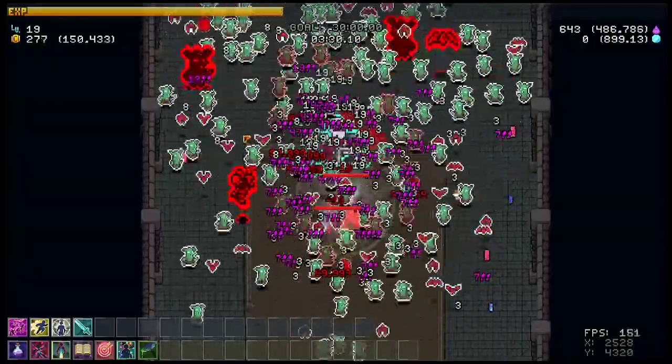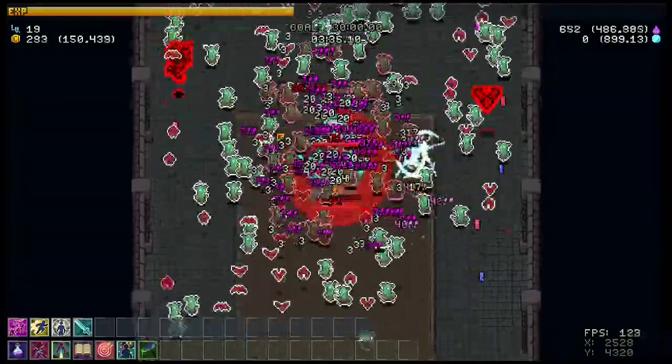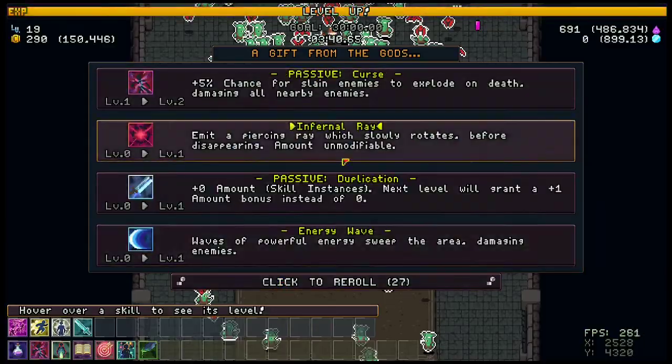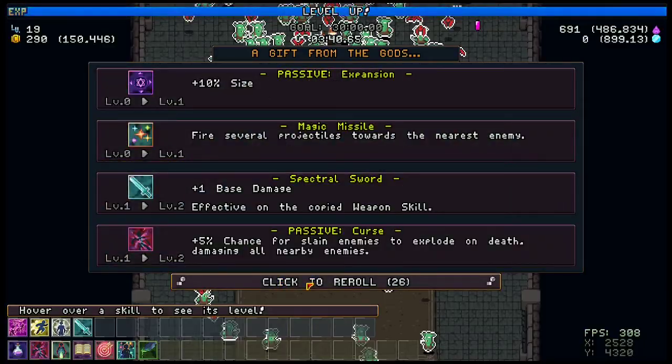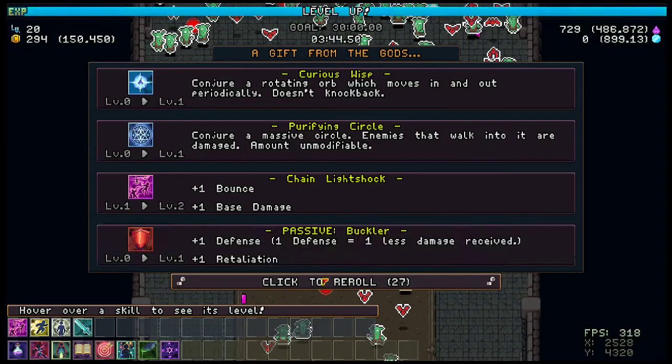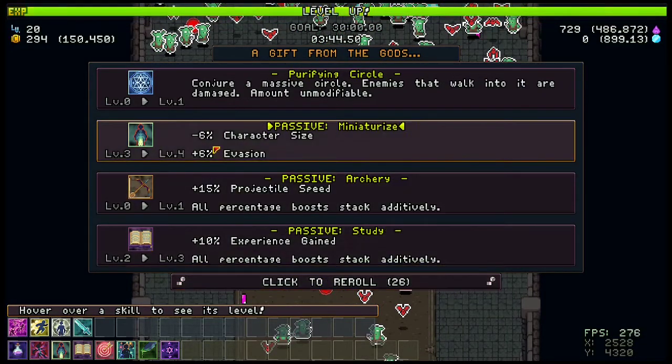Saving rerolls gives you a little more survivability. Say if for some reason you take a ton of damage and you're at like 10 HP right at a level — you can roll for max HP, because whenever you get max HP it actually puts you to full HP. So it's just a good thing to save some rerolls if you can.